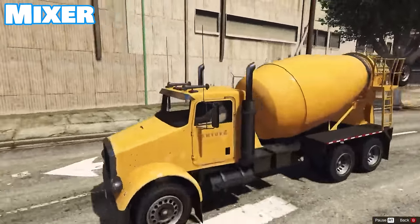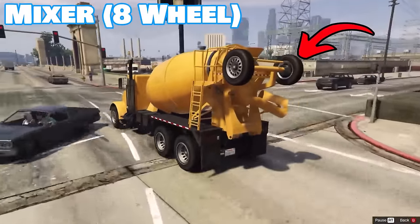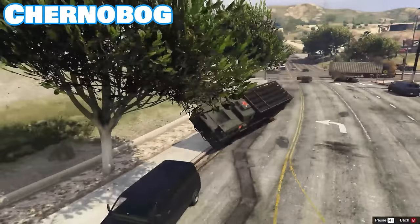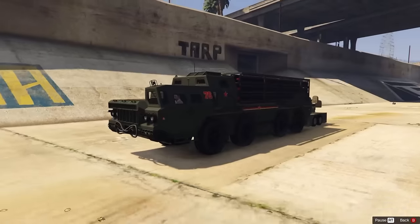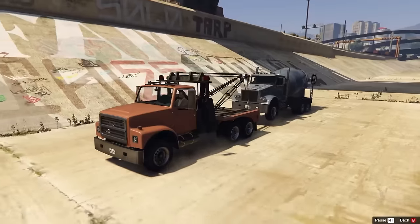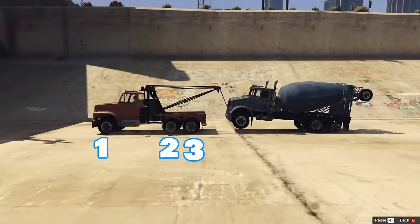Furthermore, only three vehicles have more than three axles: the Mixer — this version has an extra set of tires right up front — the Cerberus, and the Chernobog, all of which have four axles each. So how many axles can you have connected in one chain? If we take the four-axle Chernobog and connect it to the AA trailer, that makes six axles. But the tow truck hauling the mixer makes a total of seven axles.